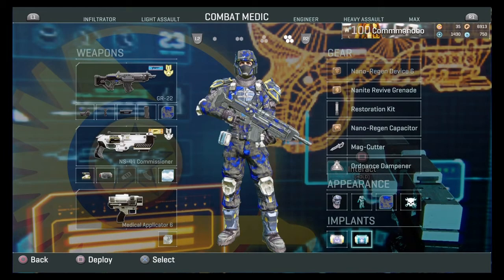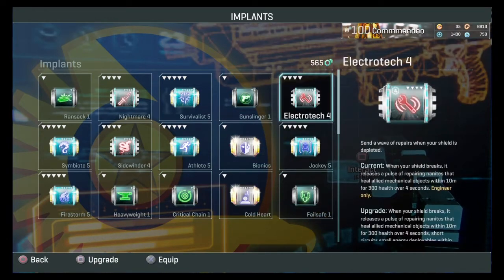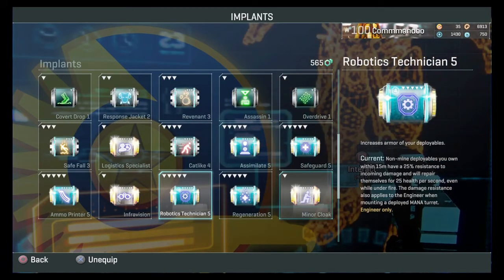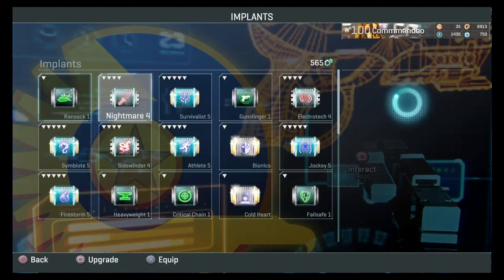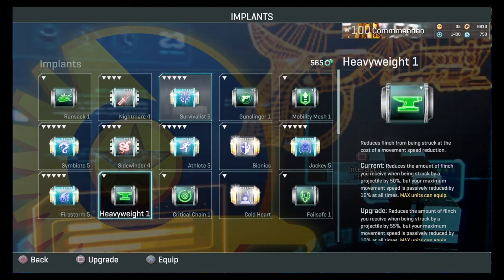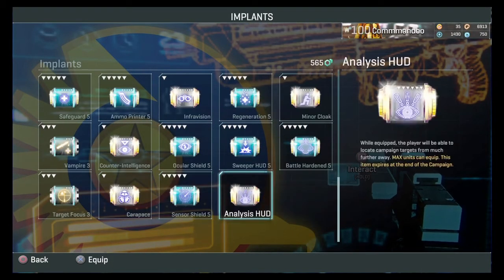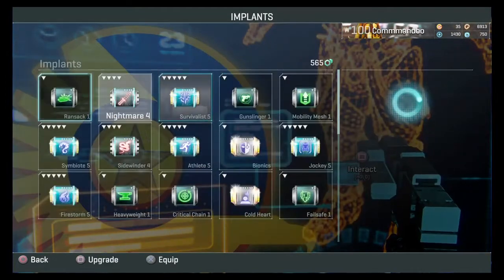Engineer: robotics tech and jockey — I've talked about both. Jockey and robotics tech are good for mana turrets. Robotics tech is good for any deployable really, including spitfire turrets. Electrotech I don't use for engineer. Heavy assault has mobility mesh — I don't use it and I don't think anyone uses it. Heavyweight I don't think is a class-only implant but I don't use it.